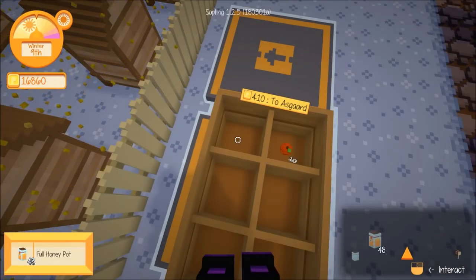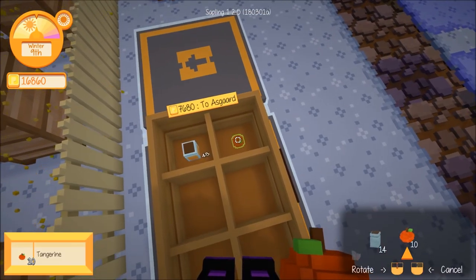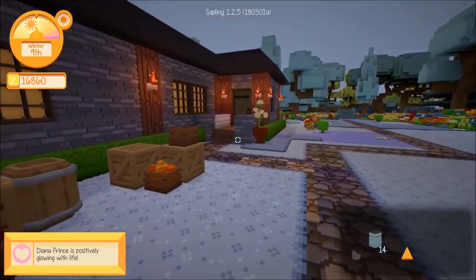Whoa, full honey pots — only 8,090. There was a rebalancing for all the money and stuff, and chances are honey probably dropped. The last time we sold it was only like 11,000, so it could be due to diminishing returns on selling things.